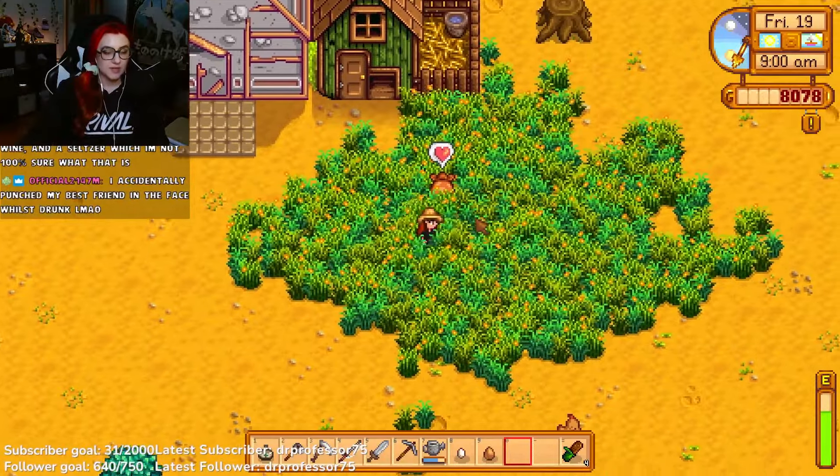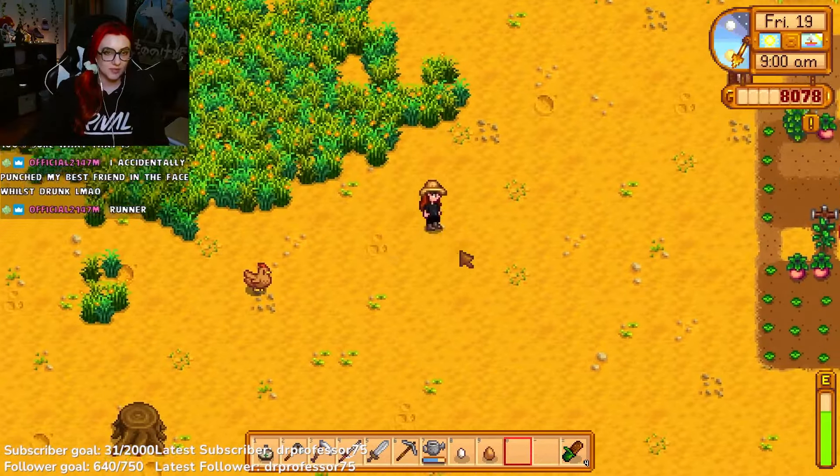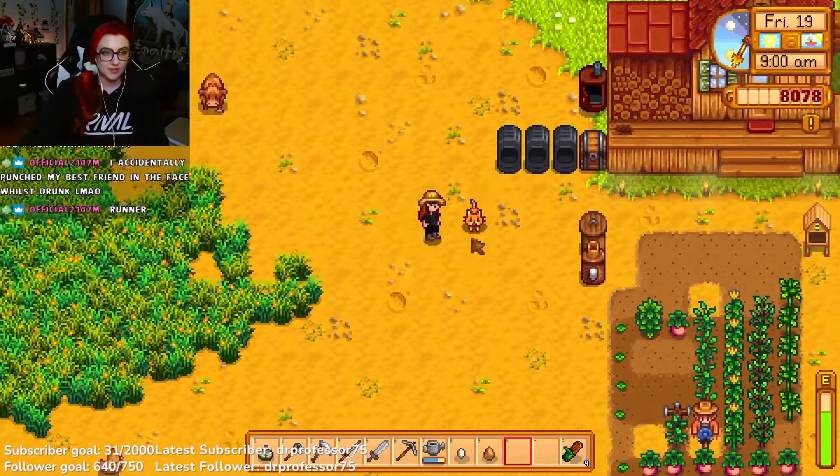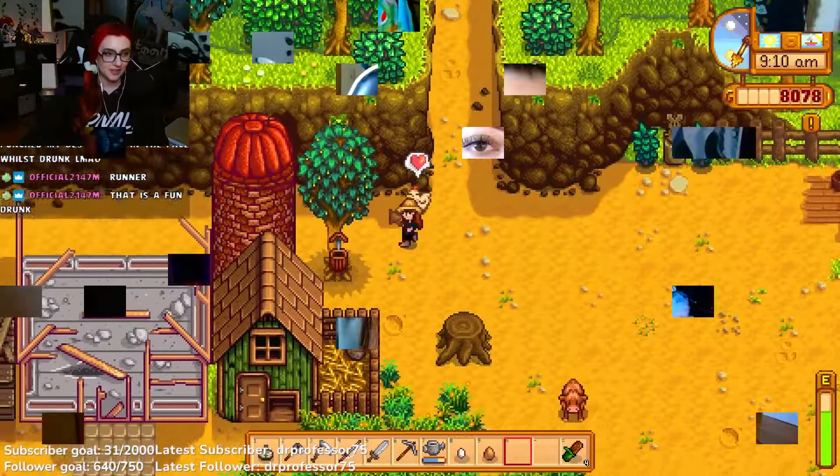To pet your animals, simply walk up to them and tap them. If a heart appears above their heads, they are happy. If a scribble appears, it is likely that they are hungry and need more grass starter or hay.